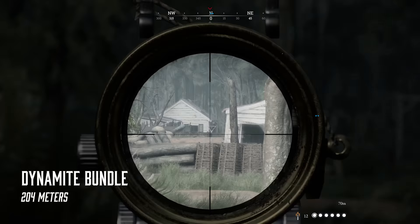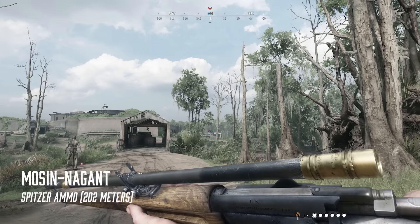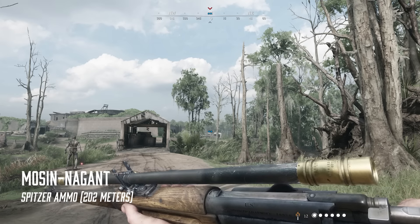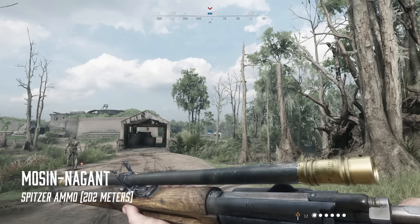We have taken a closer look at iron sights and standardized the thickness of front sights across many weapons to make them feel more consistent and easier to use at distance. Silenced weapons have received some additional love by cutting off parts of the sights to make them easier to aim with.